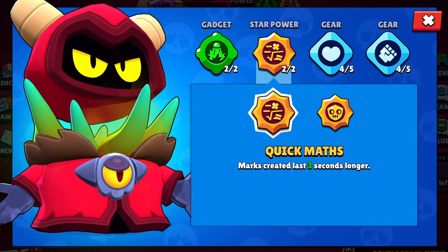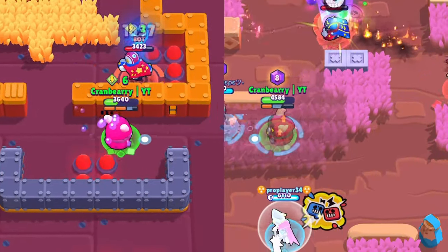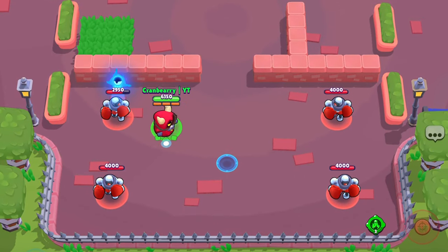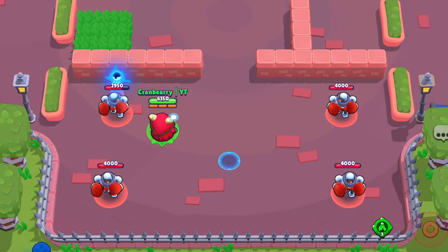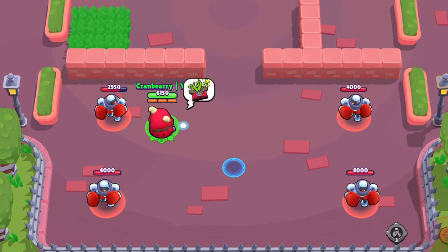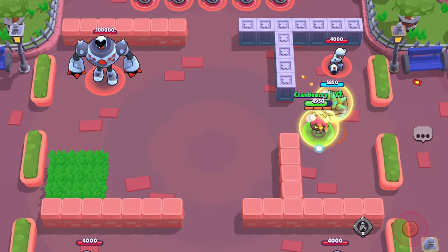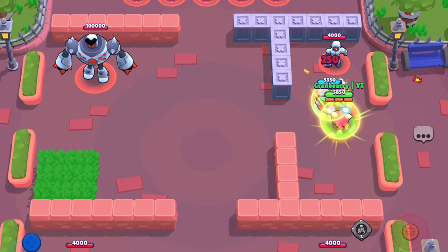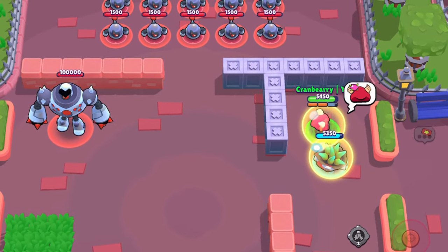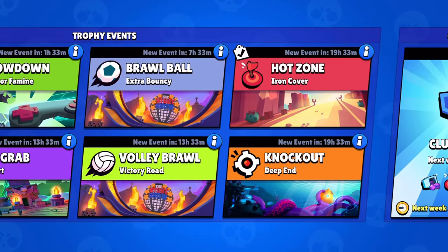As for his star powers, both are good depending on what you are playing. Maps don't really affect this decision much, but game modes do. The first star power, Quick Maths, will extend the mark's time limit by 3 seconds, causing brawlers to remain marked for a total of 8 seconds before it disappears. His second star power, Recording, only affects RT's super's form. It will cause RT's upper and lower body to gain a 20% shield when split. This will be especially useful if you spend a lot of time in RT's super's form.